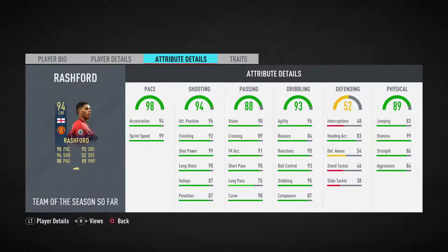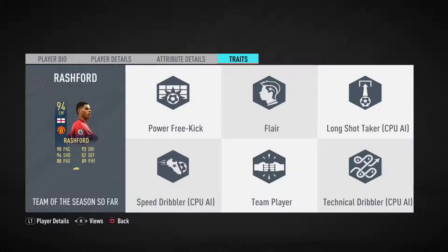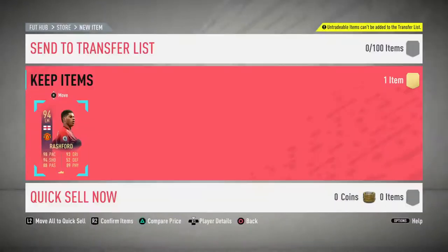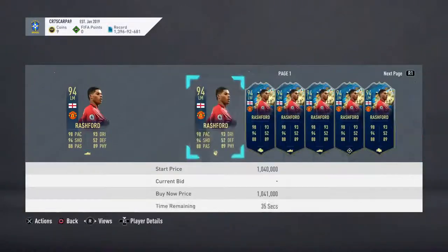Volleys and penalties are irrelevant. Passing is very good apart from long passing. Dribbling — how is his balance low? I know he's quite tall, but low balance. Heading accuracy is a bit low. 99 stamina — that is a very good card. Traits: power free kick, flare, long shot taker, speed dribbler, team player, and technical dribbler. That is a brilliant card — that is a big dub. How much is he worth?